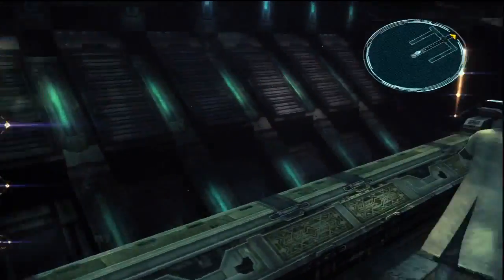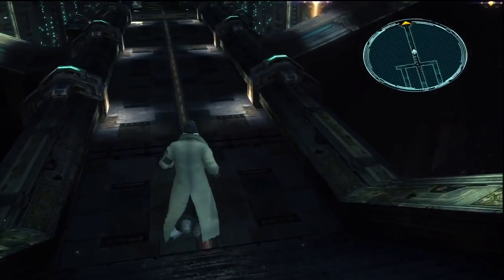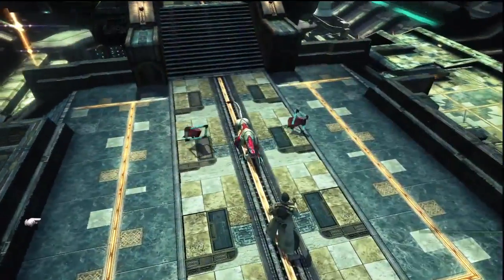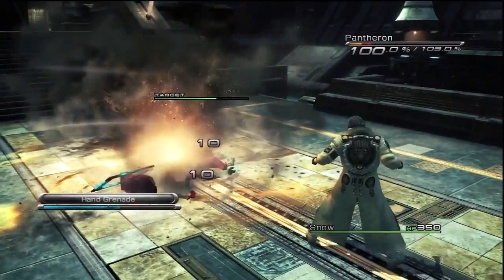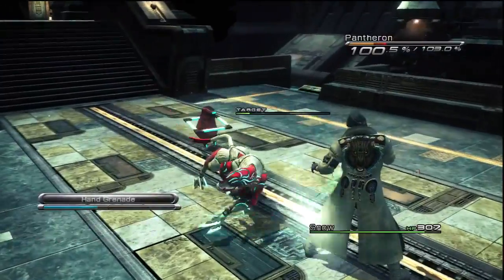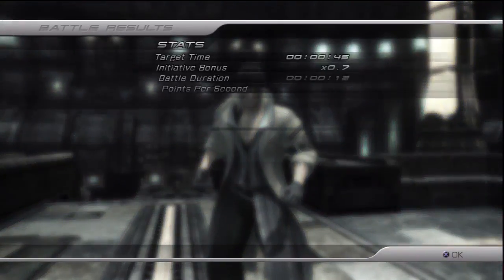We get two potions here — pretty good. We just have to activate that little switch there, but first we gotta defeat these three single-handedly. A hand grenade will do pretty good — knock them off their feet. Just like that, we've defeated them.